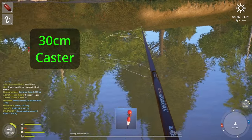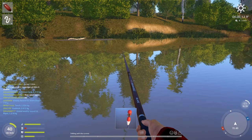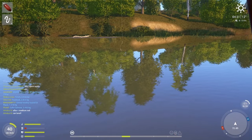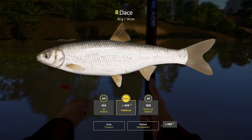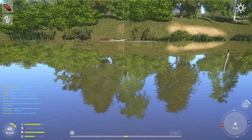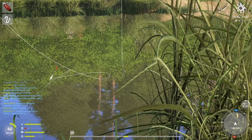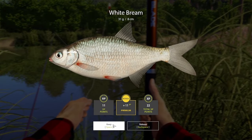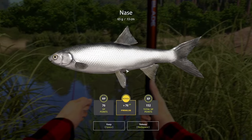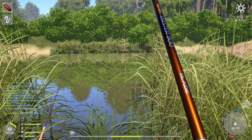The float task from this stage I just passed by going for other tasks, so I didn't specifically target it. Here you can easily catch Dace or Bleak — first cast, a nice Dace; another cast and I get a Bleak. Here's another spot where you can get different species on float, like small White Bream. Those casters get you everything very quickly.